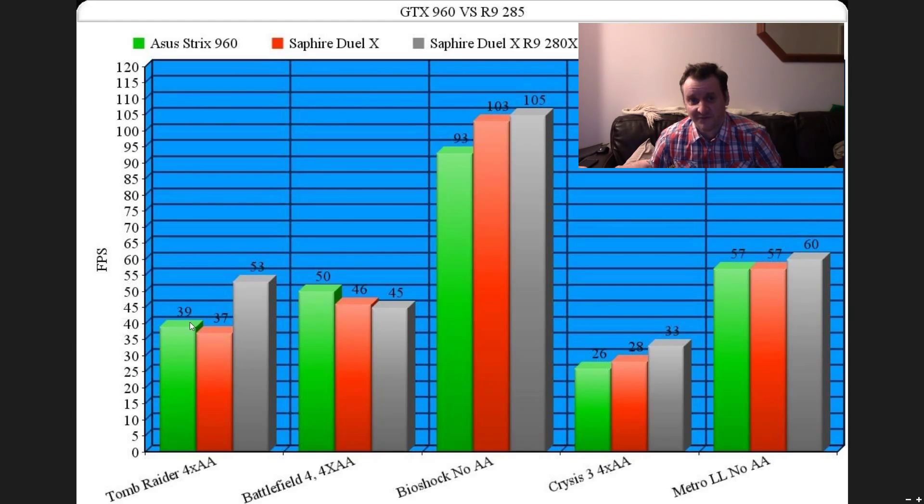Back to the graphs. Tomb Raider: 39, 37, and 53 on the 280X — massive difference. Battlefield 4 is the only one where it actually drops down: 50, 46, and 45. Bioshock: 93, 103, and 105 — so it's better there. Crysis 3 breaks the magic 30 barrier, so that would be playable at 4xAA. And Metro Last Light: 57, 57, and it breaks the 60 barrier.